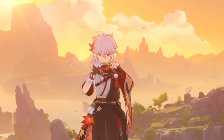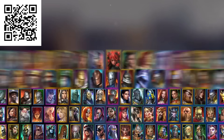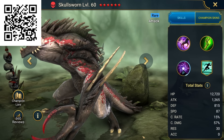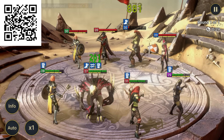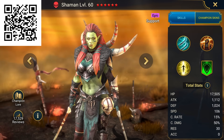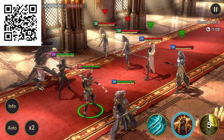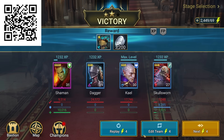Before we get into the summons, I'd like to give a quick shout out to today's sponsor, Raid Shadow Legends. It's a massive free-to-play turn-based RPG with over 700 different champions from a variety of factions. My personal favorites are Dagger, who can decrease enemy defenses, and the Shaman, who can revive teammates and increase ally crit rate. But my number one favorite is Skullsworn — crits refill its turn meter by 15%, and when you defeat an enemy, your turn meter goes up by 50%. Install using my link in the description to get a massive starter pack for free. Thanks to Raid Shadow Legends for sponsoring this video.